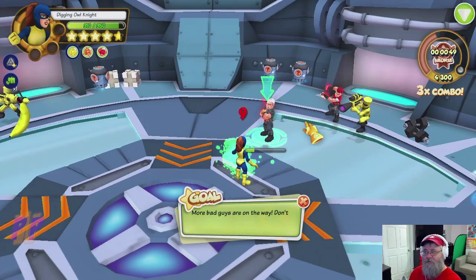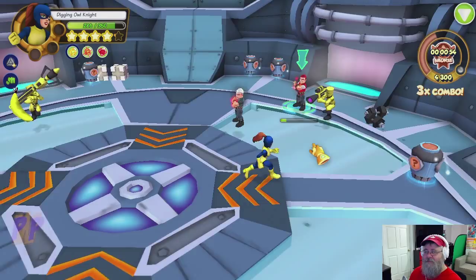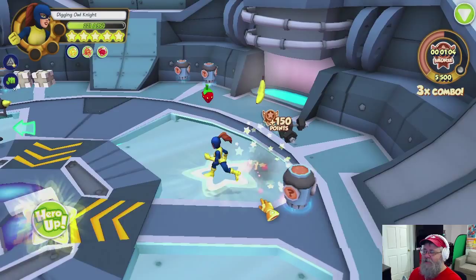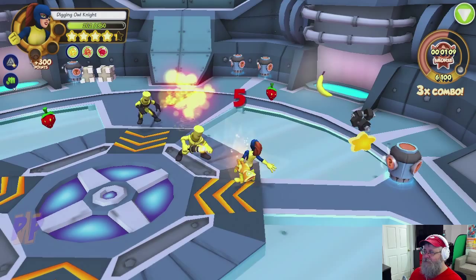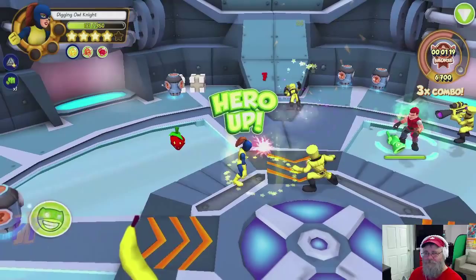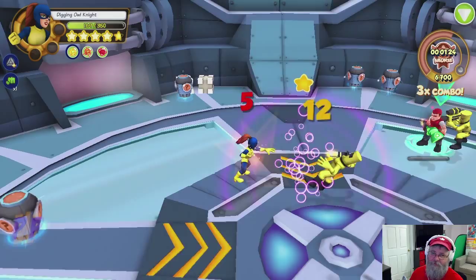Let's do power number one. Oh, he stopped attacking — doesn't attack anyone else, but he does stop for quite a while. It does do damage too. 'May I have this dance' — 51 damage — he actually dances! The other guys are just too cool to dance. It's actually pretty cool because it stops him from attacking. If you attack him though, it wakes him up — seems perfectly logical that that would happen.